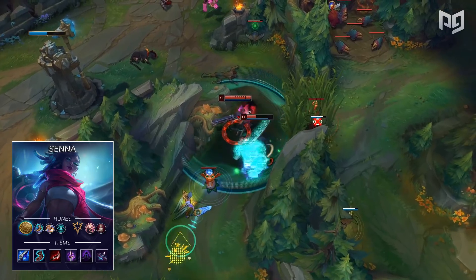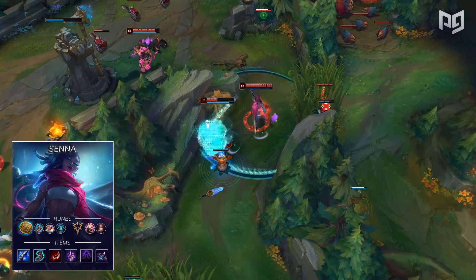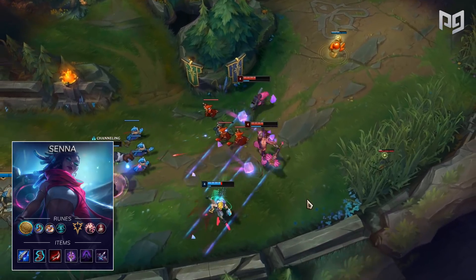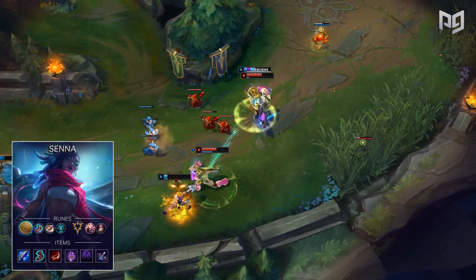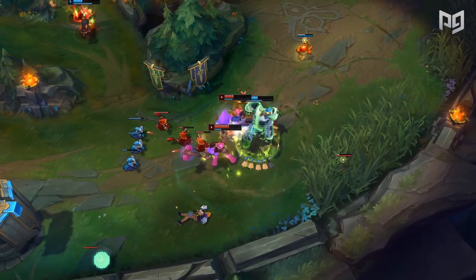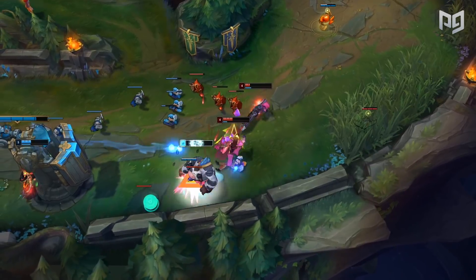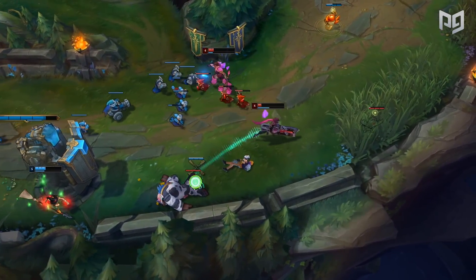You take Bloodline because out of the other options in the Precision Tree, it has the most intrinsic gold value attached to it. If you're numbers savvy, you know that Alacrity has an equal price tag attached, but Senna doesn't fully take advantage of attack speed.